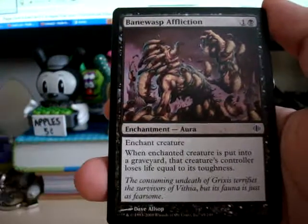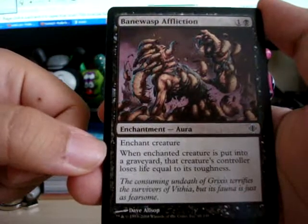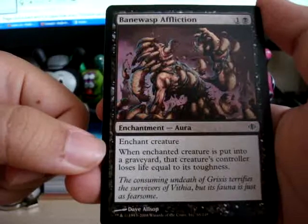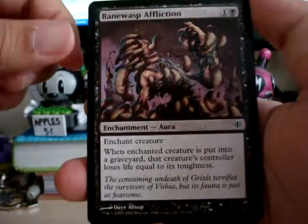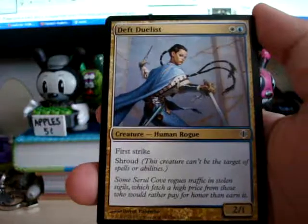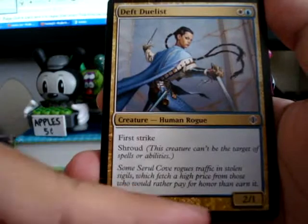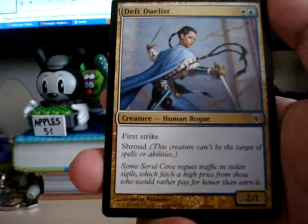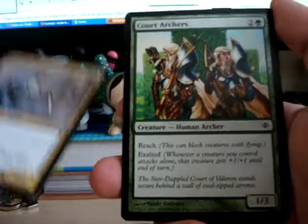Whoa! Bane Wasp Affliction. When an enchanted creature is put into a graveyard, that creature's controller loses life equal to its toughness. That's like anti-wall right there. Deft Duelist — First Strike and Shroud. That's nice. This is pretty good. I think it's cool, but it's very specific.